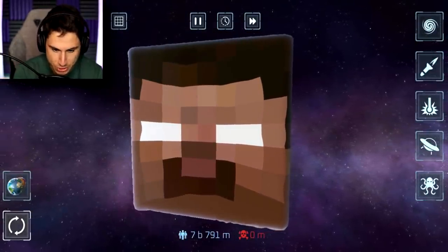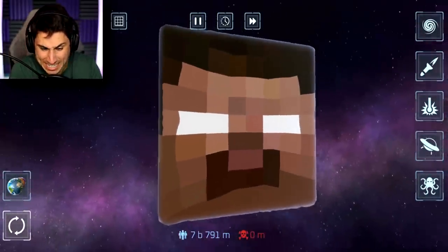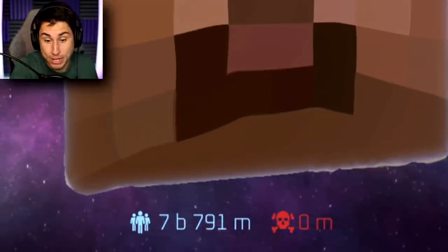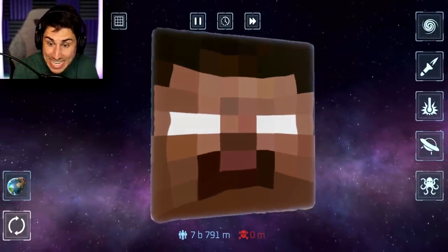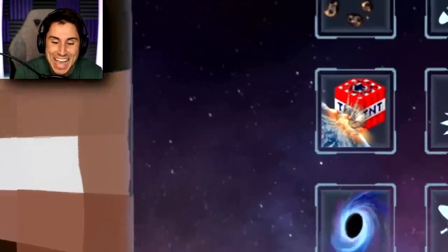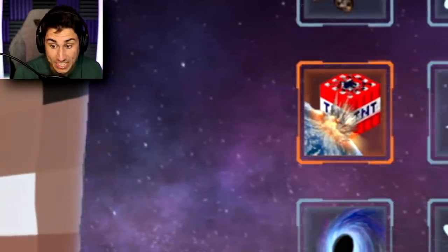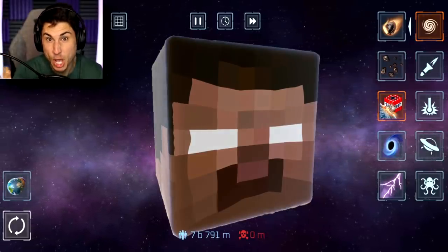This is absolutely crazy. So you can see Herobrine right here — he is the size of a planet, and somehow 7.7 billion people live right on Herobrine's head. Postposterous told me he's basically indestructible, and he also added a new weapon: a Minecraft TNT block as a Solar Smash weapon. That is amazing, but we're gonna come back to that later because I think that one's kind of OP.